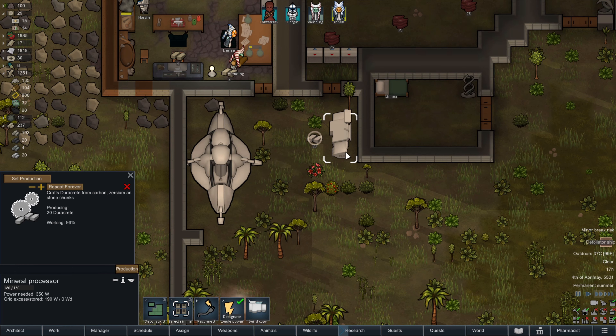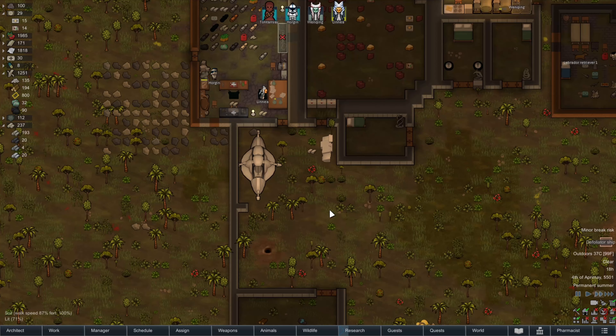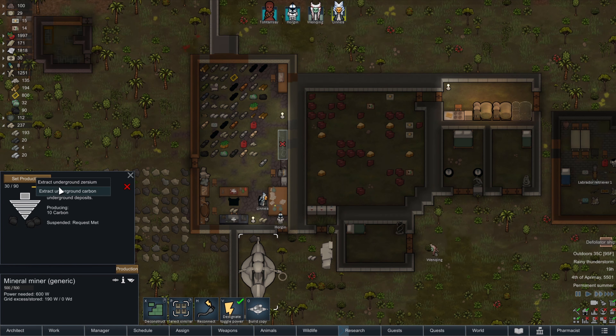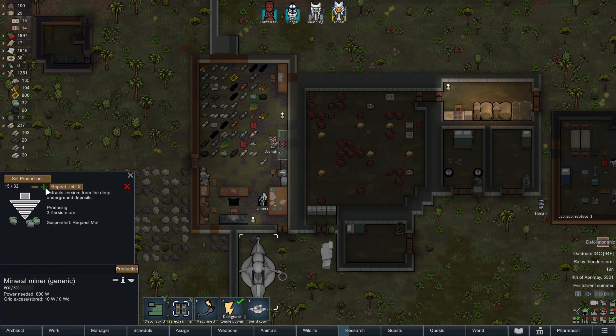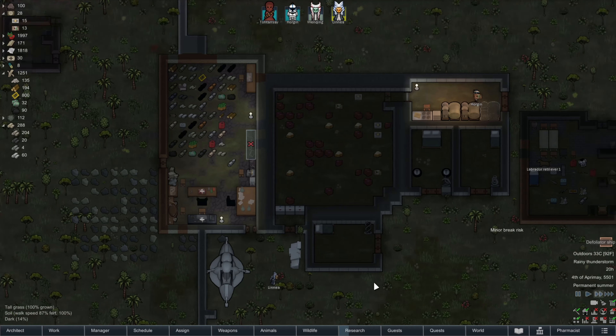Oh okay, you just fill it and it poops it out. Oh okay. That's interesting. So it's a crafting job, but all you really need to do is pick up the xercium, pick the carbon, dump it there, and then it's happy. Huh. Interesting. Well, let's set this one to xercium and bump it up to 90, like the carbon? Yeah. There we go. Okay. Cool.